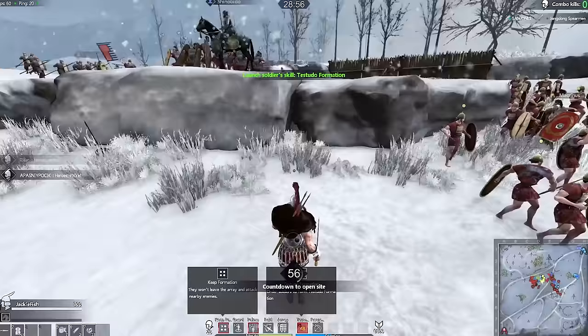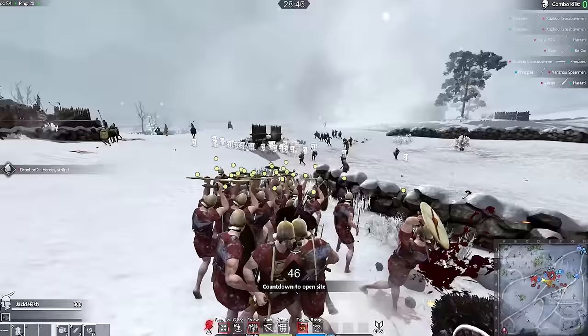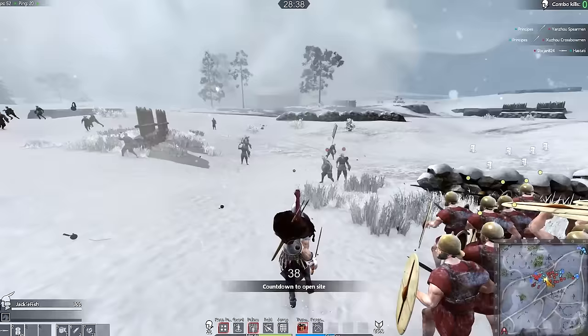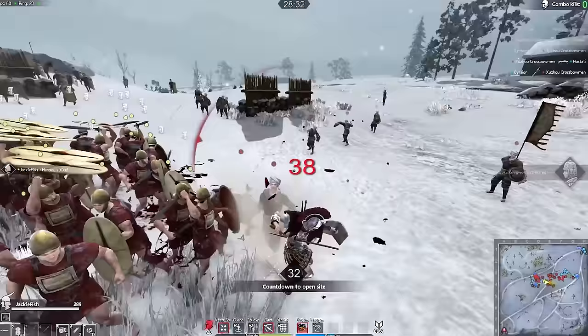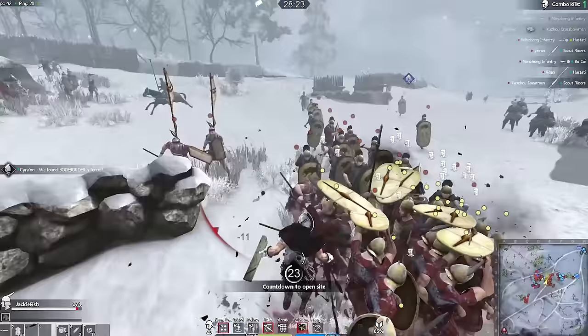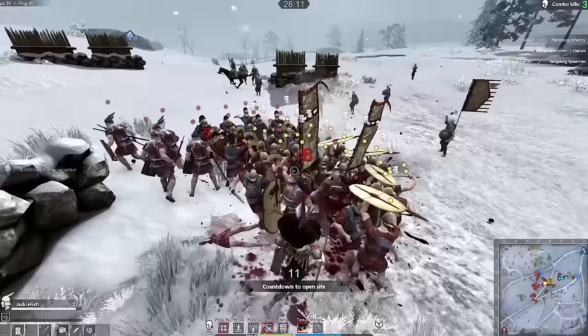Let's form up a defensive Testudo, boys. They'll pull out their swords and should be coming around here. There are quite a few soldiers coming in from the side. Luckily forming this defensive formation is going to be great — we'll be able to absorb a lot of incoming ammunition and push forward. Let's break formation and tell my soldiers to charge forward. The combat is pretty simple: left, right, up, and down on the mouse determines the direction of your attack.